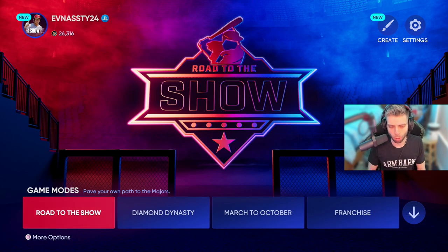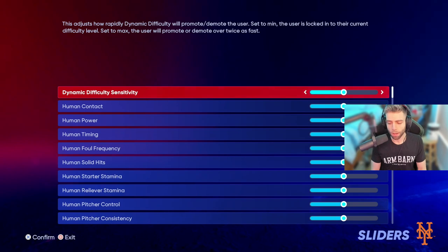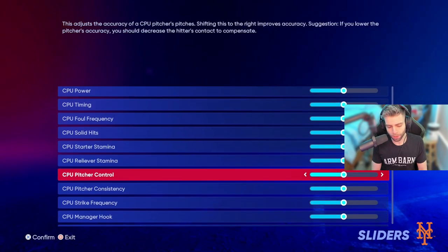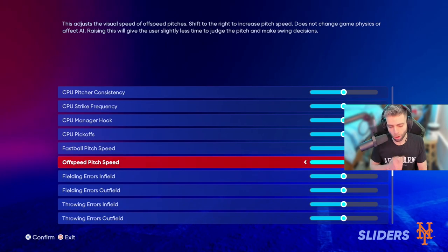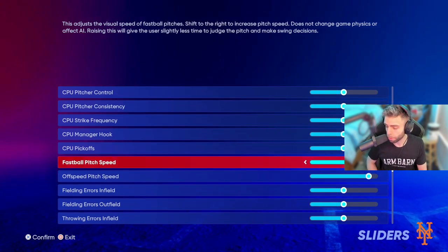Here's the home screen — I'm going to show Show 22. What you're going to do is go to the top right, go to Sliders, scroll all the way down to Fastball Pitch Speed and Off Speed Pitch Speed, and put it up four ticks all the way to this point right here.